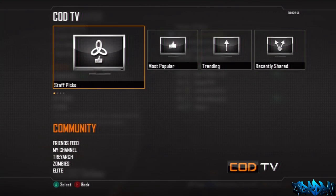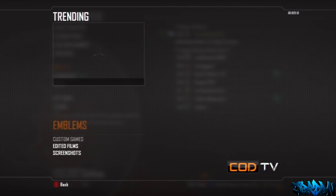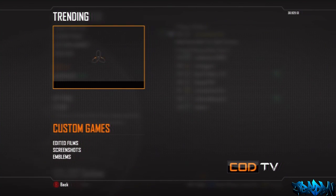You will need to have this Capture the Flag Glitch custom game. You can do this by going to Community, Most Popular, and go down to custom games. There's quite a few of them actually. I like to use the one by Sankey Diagram. So yeah, you just want to go into custom games.